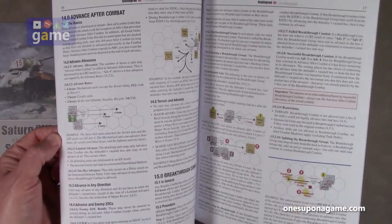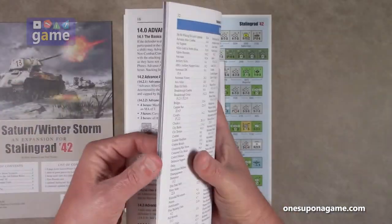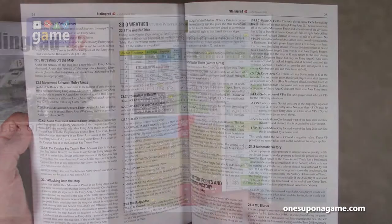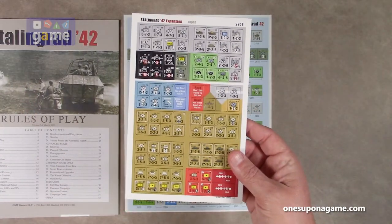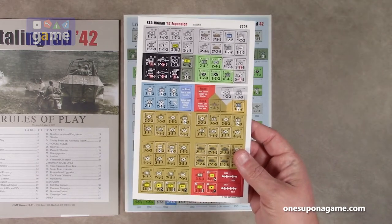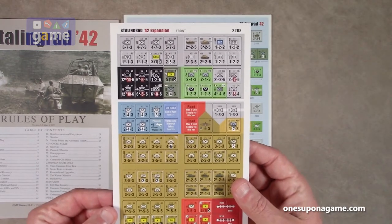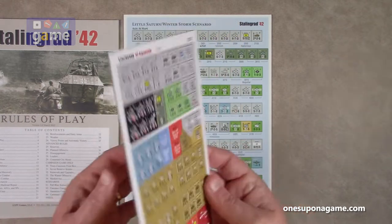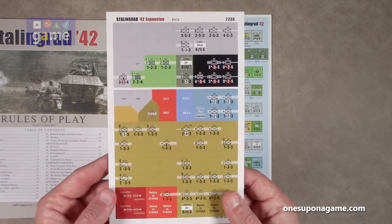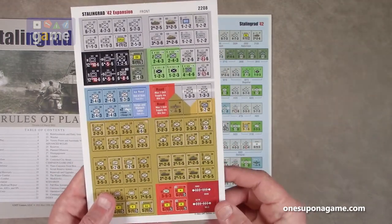Then we have a sheet of counters which includes your replacement counters and some additional counters. These appear to be 5/8-inch counters. That covers the back of that sheet as well.